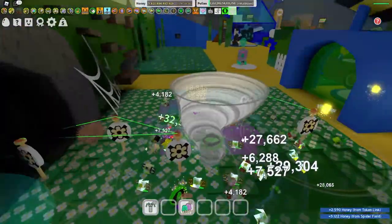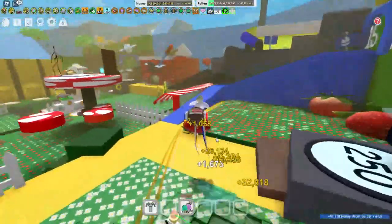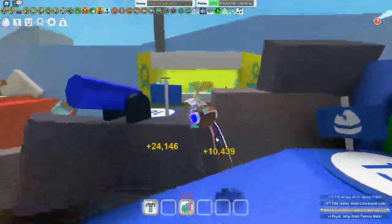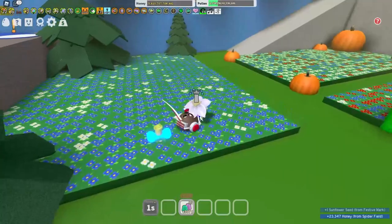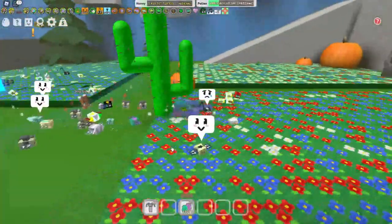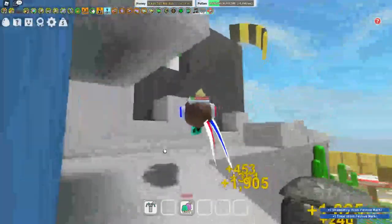And then you can place multiple sprinklers in one spot. As you can see, it does end up generating a lot of the flowers much quicker. I'm not sure if this is more efficient than the Supreme Sprinkler — probably not — but anyway, it's pretty cool. Unfortunately, you're not able to do it with the Supreme Sprinkler, but you can do it with any sprinkler you can place multiple of, like the silver, gold, and diamond. So it's very useful for mid-game players. If you're mid-game, make sure you abuse this glitch while it's not patched.